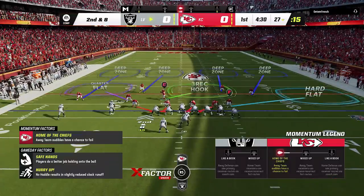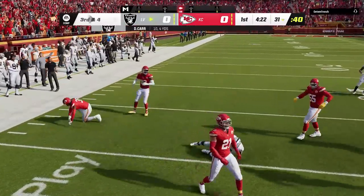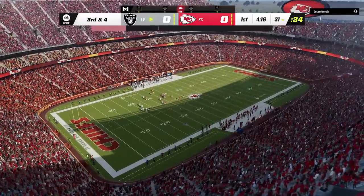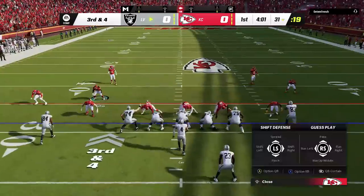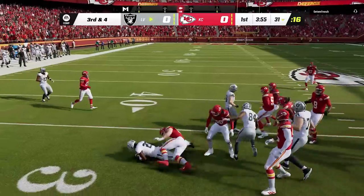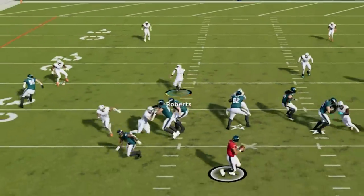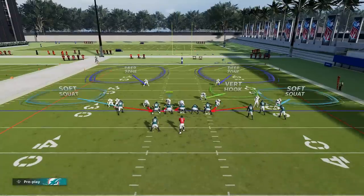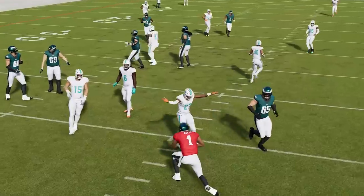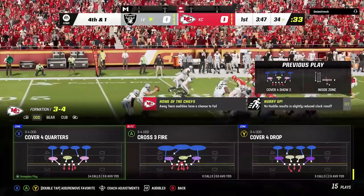Starting with pass blocking: they tuned pass block movement to make pass blockers commit sooner to rushers nearing the line of scrimmage at the snap. In the eBooks I put out, you'd hover a gap and pull your user back post-snap to draw the blocker — that still works. But pre-patch, the blocker often wouldn't pay attention even when you were right in front of them, so people were probably just shooting those gaps.